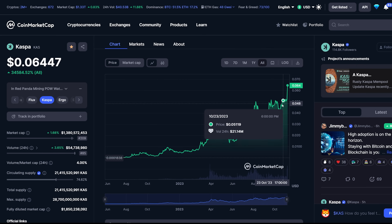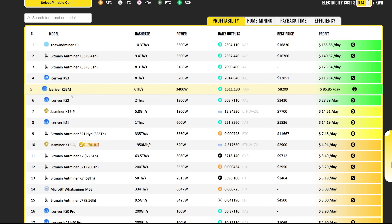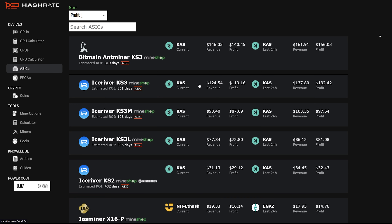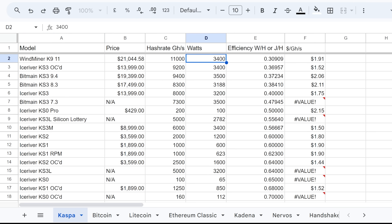Kaspa has been going up recently — from 5 cents to about 6.1-6.4 cents as of recording. The KS3 used to make about $100 a day, and now with Kaspa's price rise it's making $124 a day. However, the network hashrate for Kaspa is going to go up as more units ship. I've heard through the grapevine there are about 800 Windminer K9 units. Bitmain and IceRiver are still shipping, and prices have come down from $50,000 to around $17,000-$19,000 for these miners.